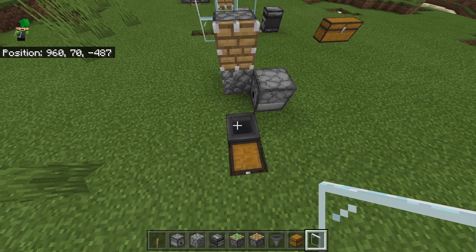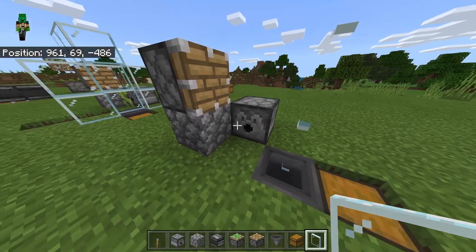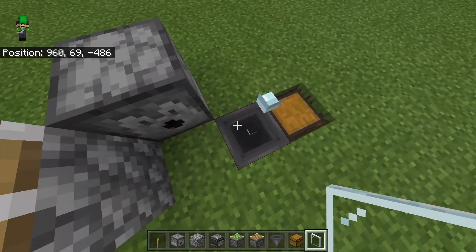On top of the hopper you're going to want to place two glass panes — and this has to be glass panes, otherwise this will not work. The reason it has to be glass panes is because when the item gets pushed it will fall down, and since a glass pane is not a full block, the hopper can still pick it up.